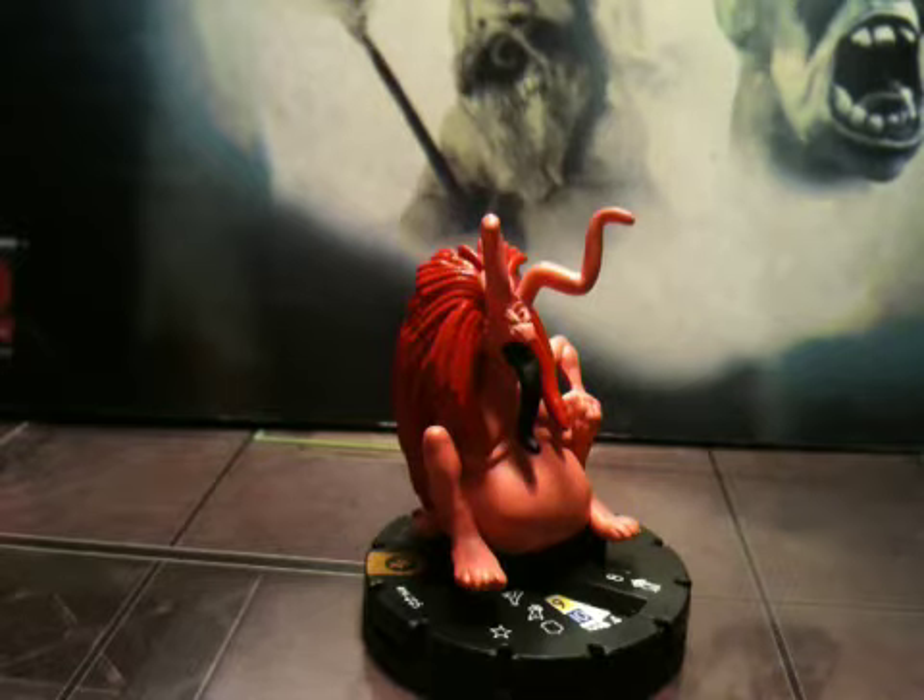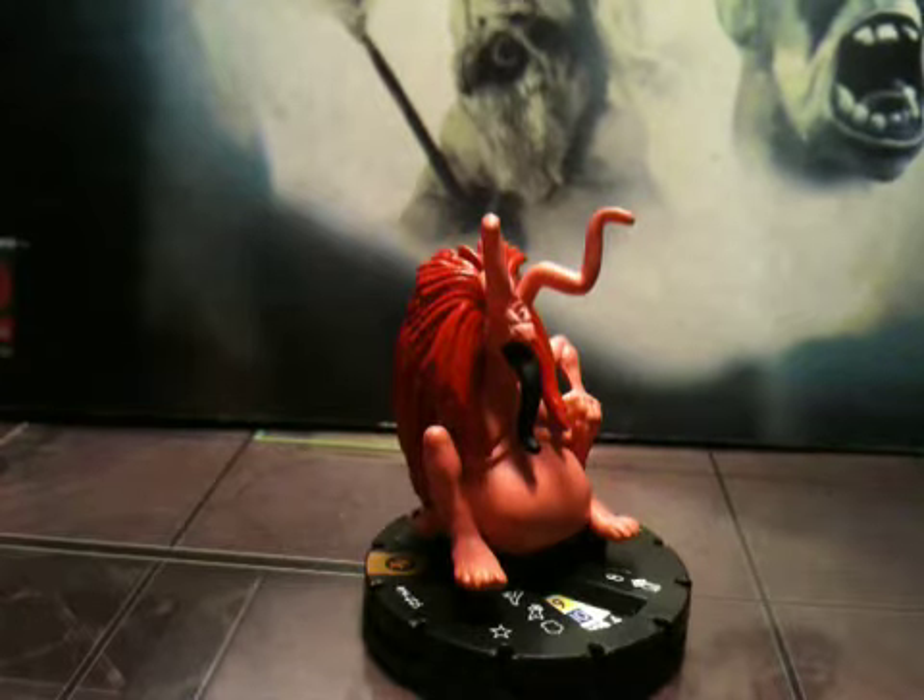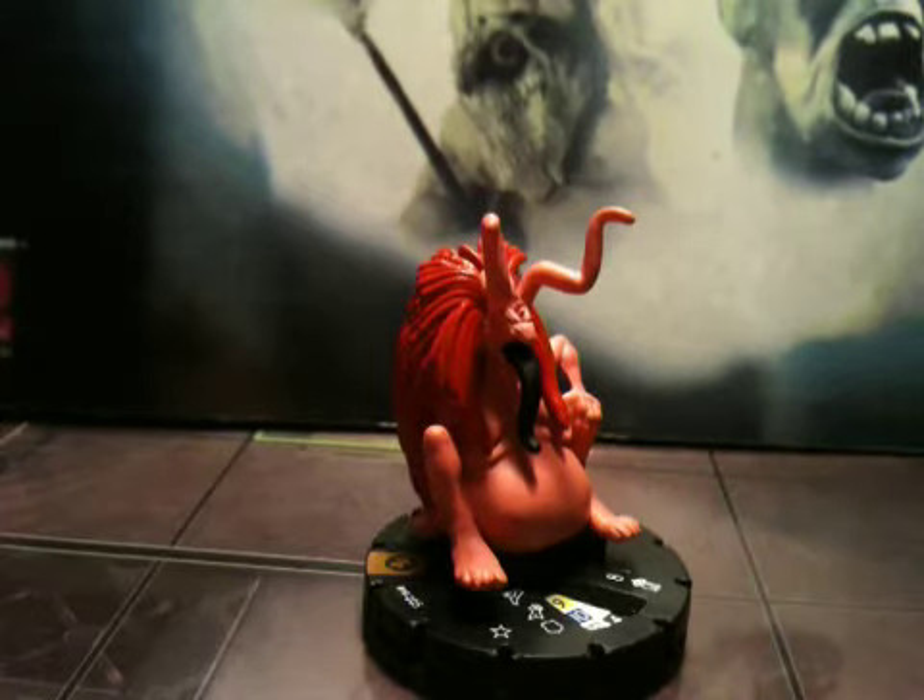He has 240 points. He has the keywords of deity, monster, mystical, and ruler. He has the team ability of mystics, and he has a trait called Sell Your Soul for Power. If he has no action tokens, you may give Mephisto a free action. An opponent chooses any character, friendly or opposing. That character modifies its combat values by plus one until the end of your next turn, but can't attack Mephisto. At the beginning of your next turn, if that character was opposing, it becomes friendly to your force and may be given one action as a free action that turn. After that action resolves, or the turn ends, it becomes friendly to its previous force.